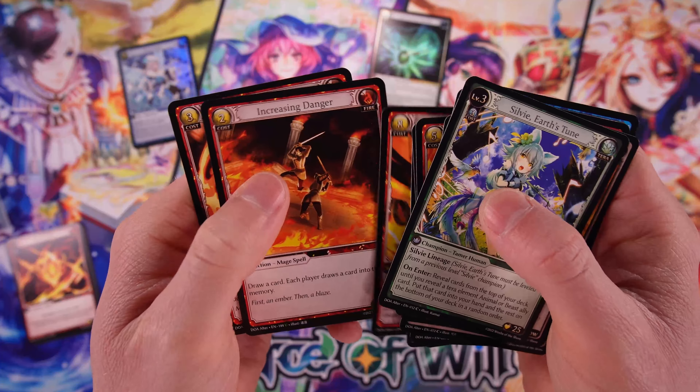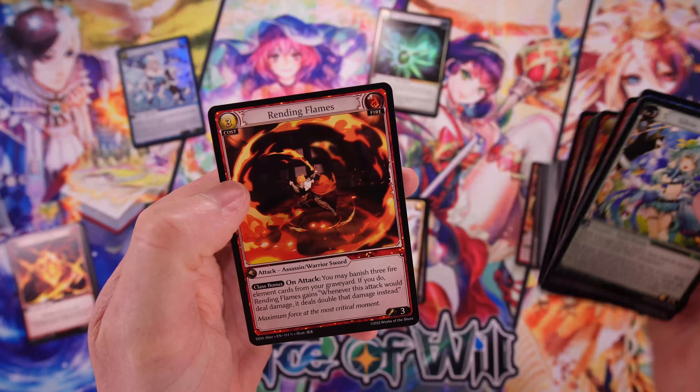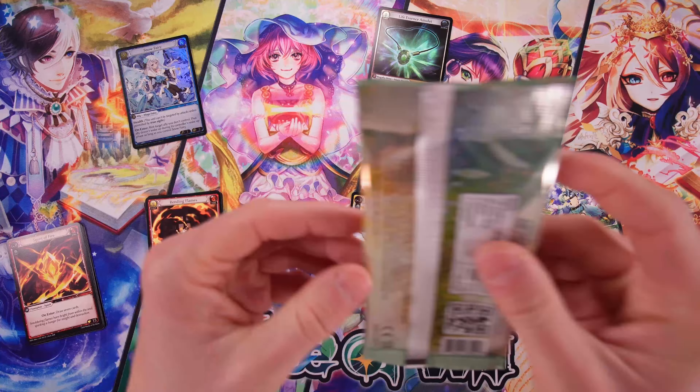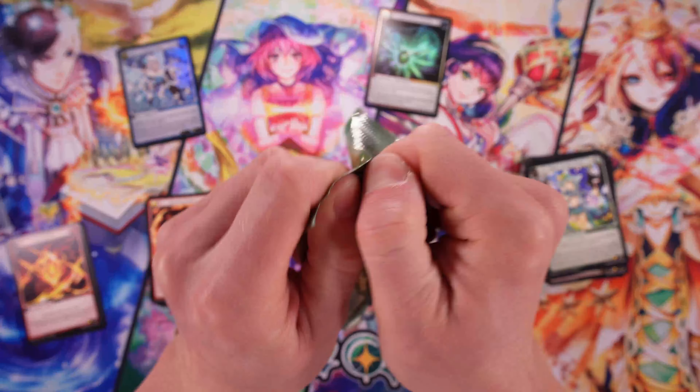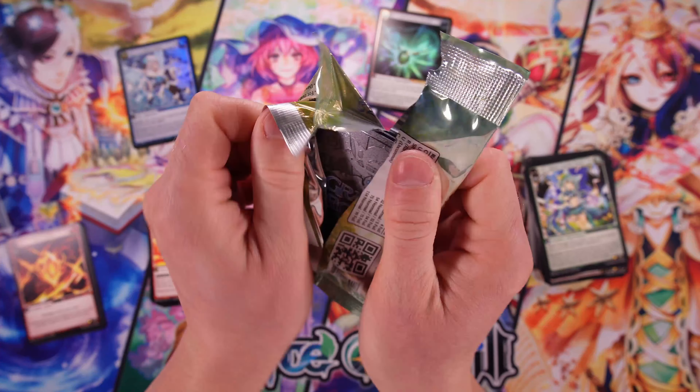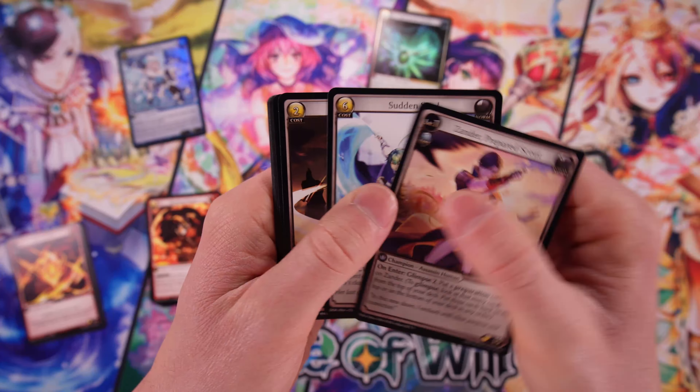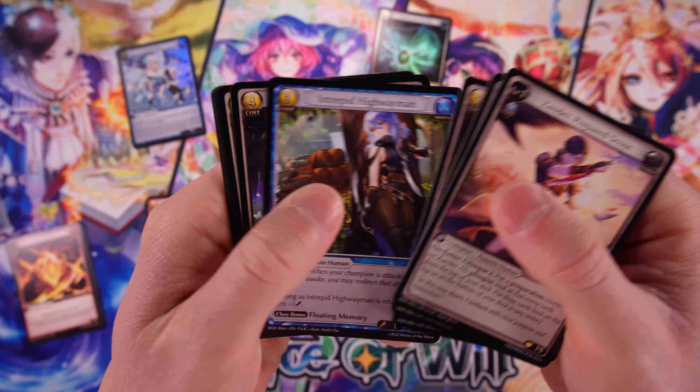Uncommon, uncommon — Increasing Danger. And we've got Rending Flame. Yeah, just a lot of these packs with standard rares. It looks like having non-foil rares of a lot of this stuff is going to make it easy for players to get the cards that they need. So that's good. And of course if we're looking for those super rares, we're looking for those gold signatures — there is definitely chase for collectors as well.